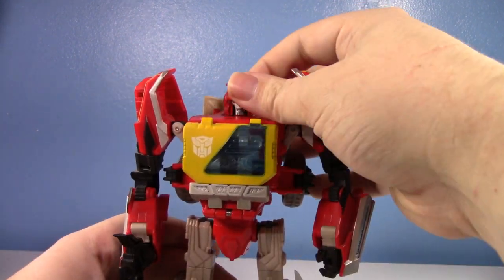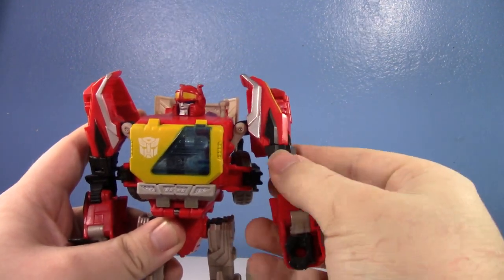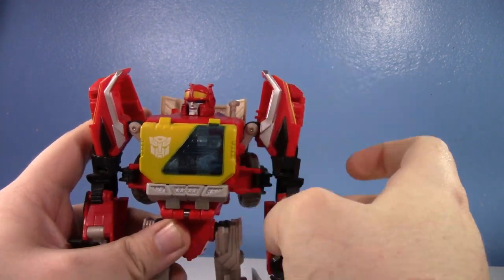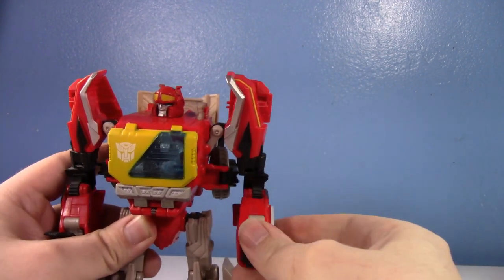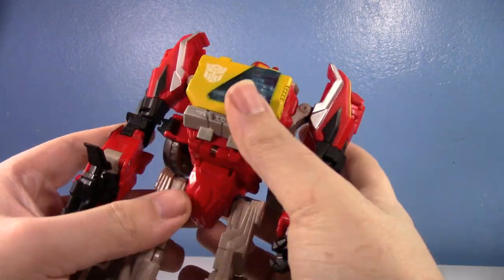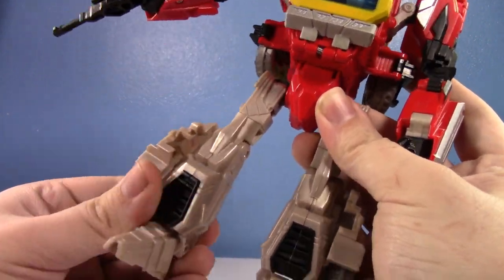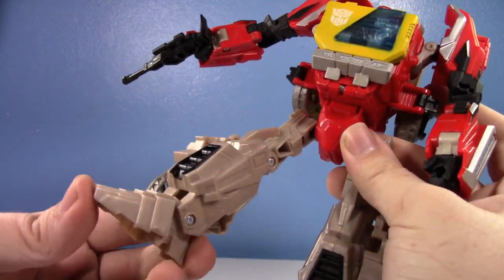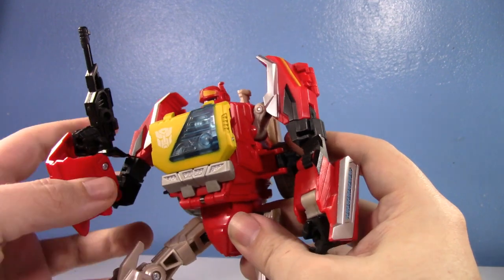Going over the FOC Blaster's articulation: swivel at the head, hinge and swivel at the shoulders, swivel at the bicep, an outward hinge, a very clicky elbow, up and down at the wrist, wrist swivel, nothing at the waist, but very nice universal hips, thigh swivel, very clicky knee bend — I've always loved the knees on this mold — and up and down at the ankle.